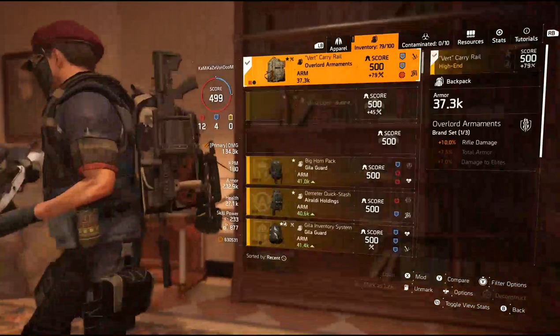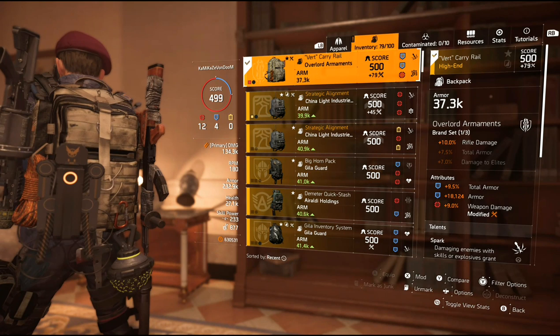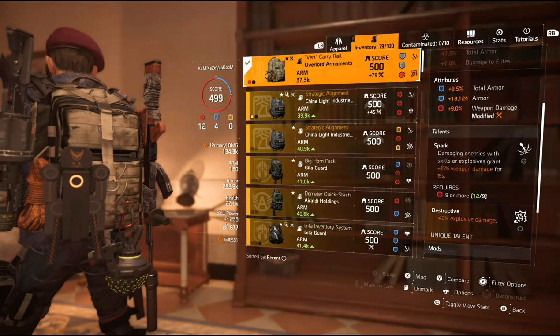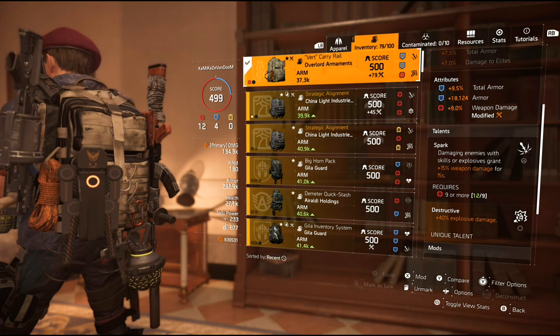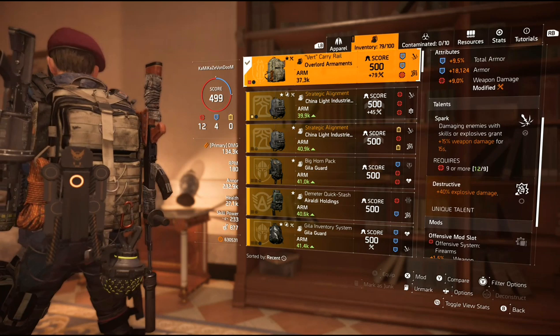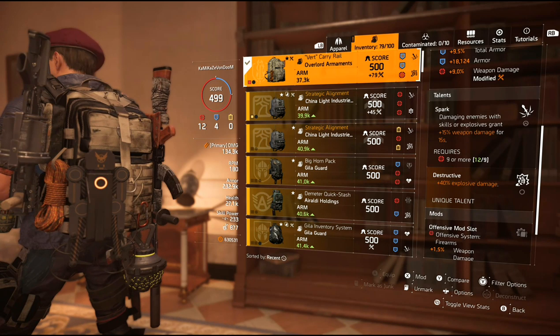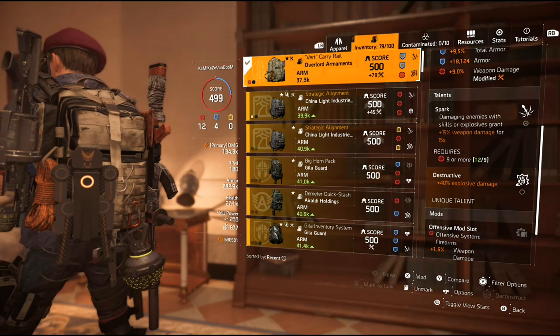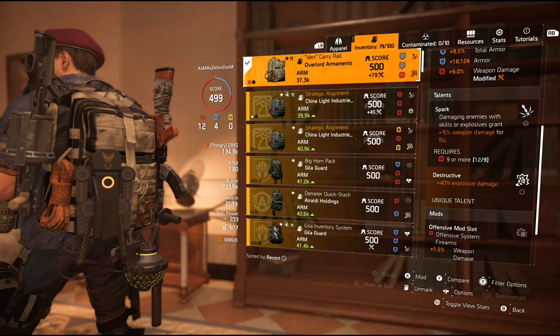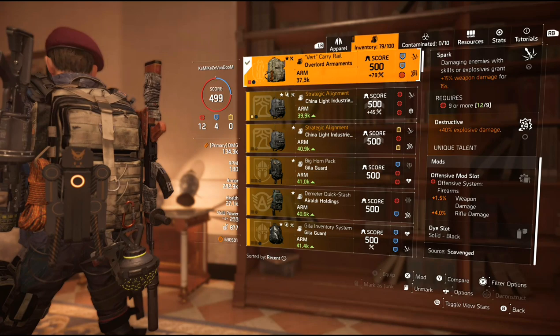Moving on to the backpack — Overlord Armament backpack. From the Overlord brand set bonus, I get 10% rifle damage. The attributes: two blues and a red — total armor at 9.5, bonus armor at 18,000, and weapon damage at 9%. The talents are spark and destructive. Damaging any enemies with a skill or explosive grants me 15% weapon damage for 15 seconds. And then destructive gives me 40% more explosive damage for that Merciless proc. With it being Overlord backpack, I get one red mod slot giving me weapon damage and rifle damage.